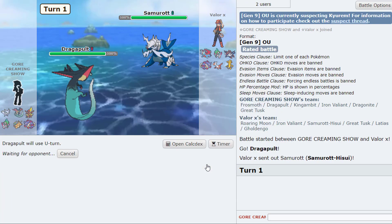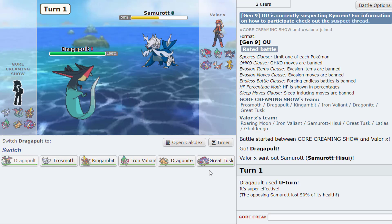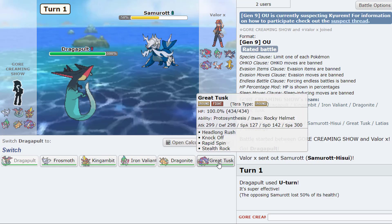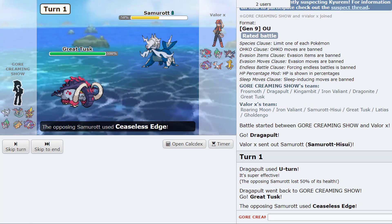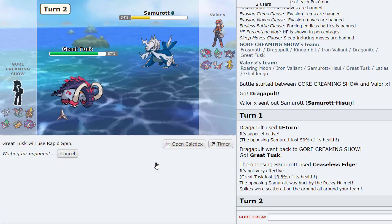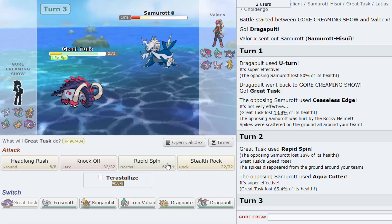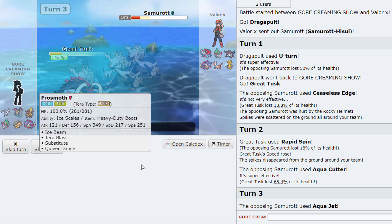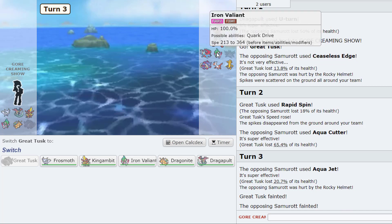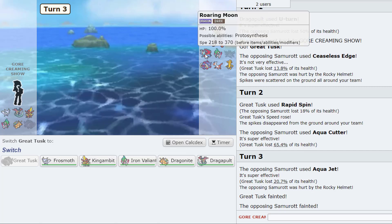It's probably better to just U-Turn into who we're gonna U-Turn into — probably Tusk, that seems fine on the Ceaseless Edge. We probably Rapid Spin now. What did he go for — Razor Shell, Aqua Cutter? Oh, that doesn't make contact. We double down — all right, I don't know if that was a good trade. It was good for his Great Tusk, probably good for the Roaring Moon to an extent — that's probably Tera Flying. I'm actually gonna go Dragapult now.